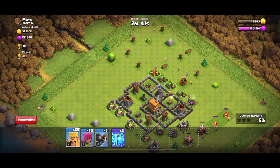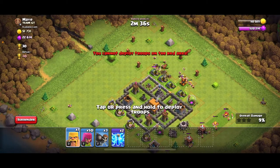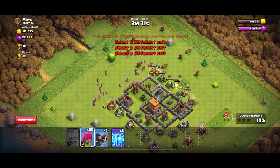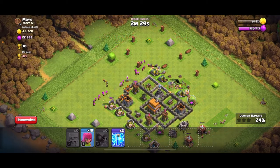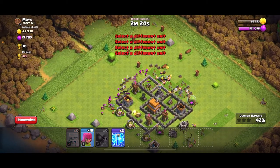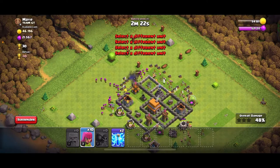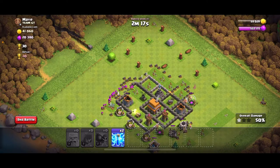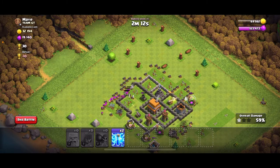Most of the loot is gonna be in the gold mines, so that's what you gotta focus on. Let's spread out the archers as well, and maybe put some wall breakers so we can break in and get to the Town Hall. Now you got the archers and barbarians doing a good amount of damage and taking most of the loot. I'll use the lightning spell on the mortar — actually the mortar's already taken out, so I don't have to worry about it.